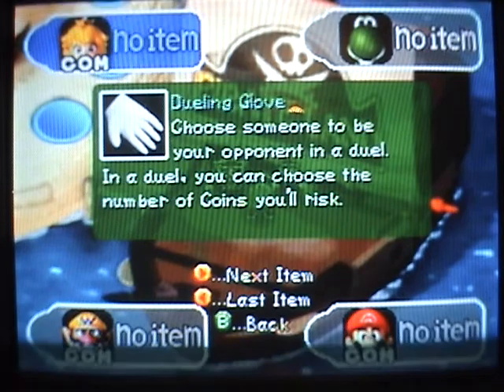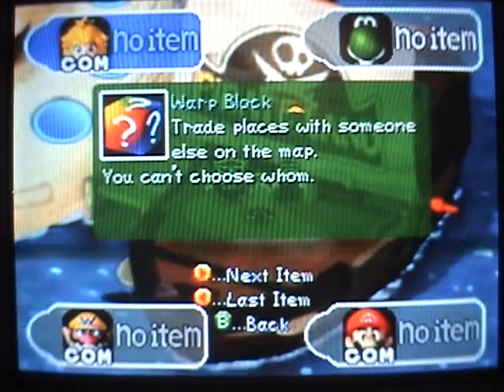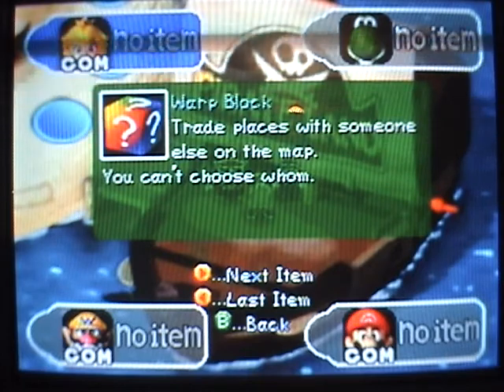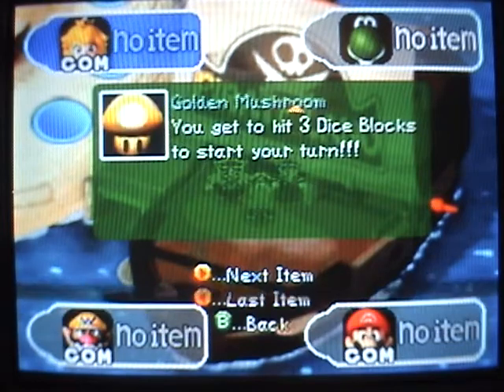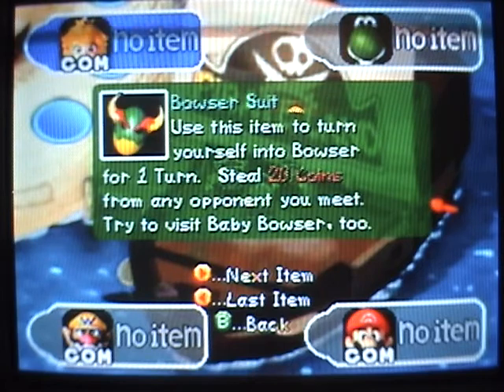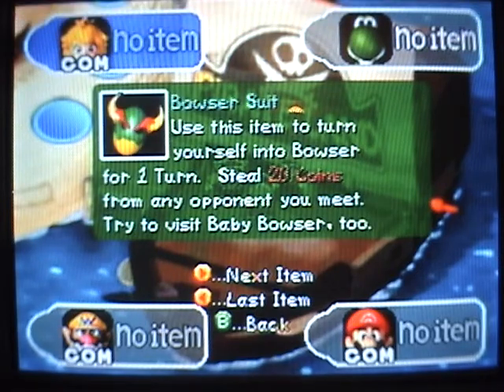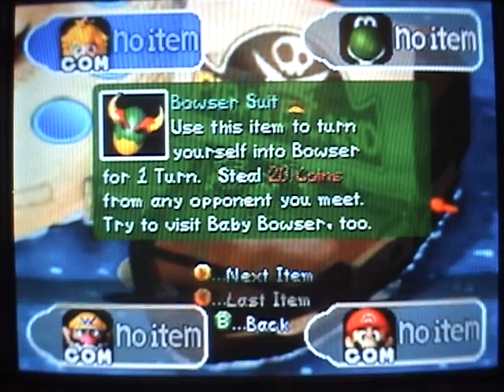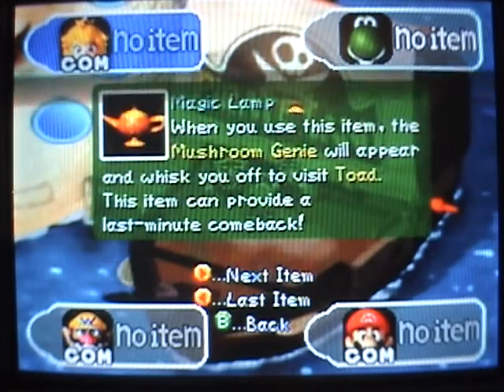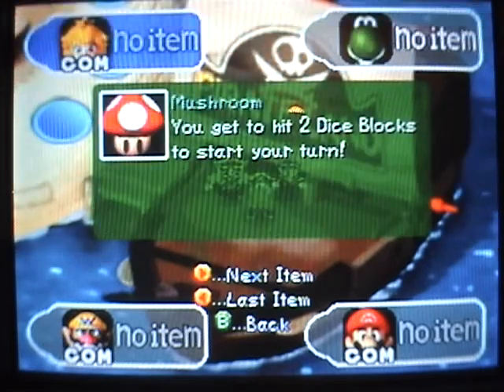Dueling Glove lets you duel someone — I'll talk about that later. Warp Block lets you trade places with someone else, though you can't choose who. Gold Mushroom lets you draw 3 dice, and Boo Bell lets you call Boo. Bowser's Suit lets you turn into Bowser, and whoever you pass, you take 20 coins from them. Magic Lamp takes you directly to the star, and that's it — that's all the items.